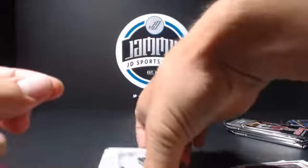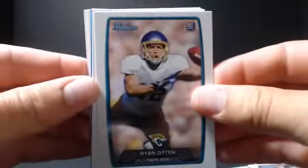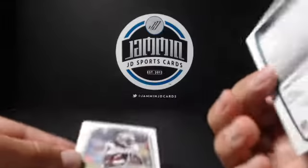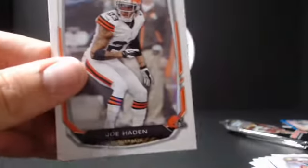So we've got a gold and the relic. Nick Foles and Tony Romo. Nile Davis, Corey Fuller. A blue — Deion Sims. That's numbered as well. Denarius Moore and Jake Locker. One more — Joe Haden.